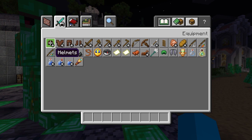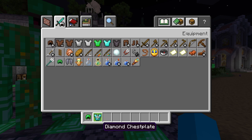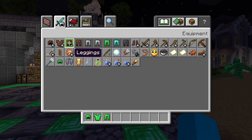Of course we need the emerald armor — it replaces gold. I didn't mean to get diamond stuff. I know I should be getting diamond stuff, but I want to be in full emerald armor.